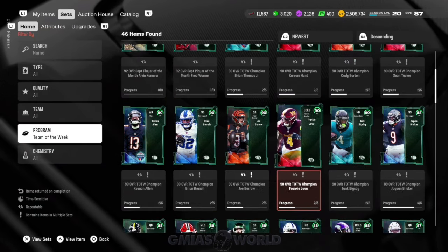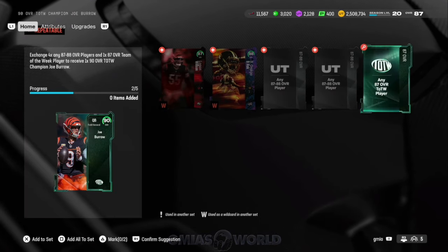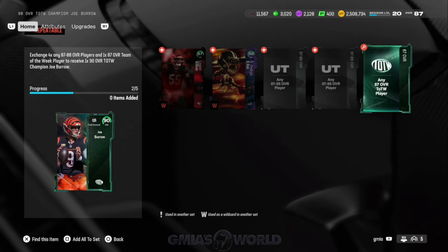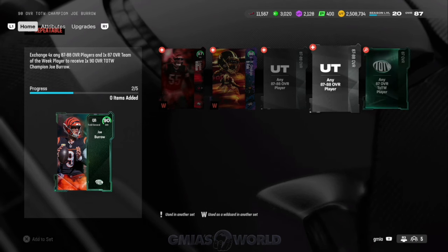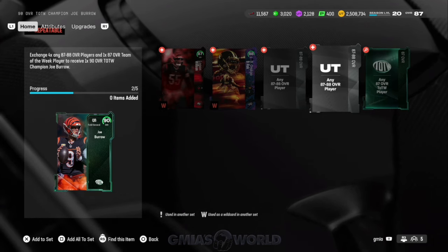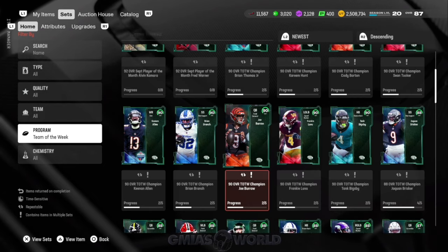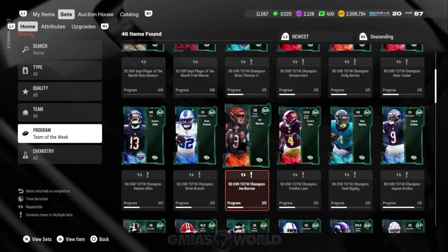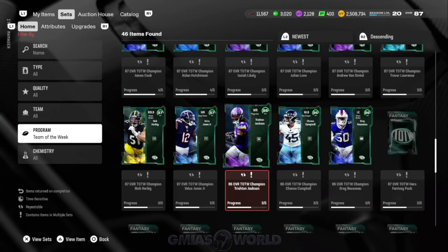There are several ways to do it. You can go to the set, make a Joey Burrow or whatever using any 87s, which means you could make the 87s within the actual set and then go through sniping 87s and 88s, which you can randomly get by stalking the auction house. That's another coin-making method that requires patience. I don't use the companion app because they like to ban you for it.